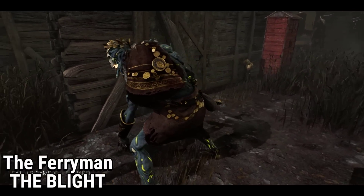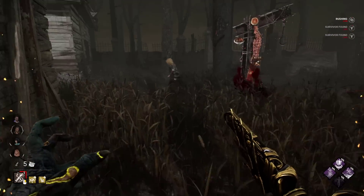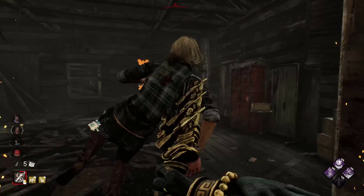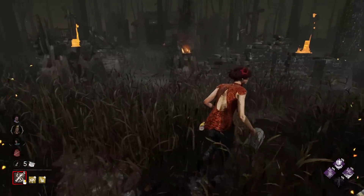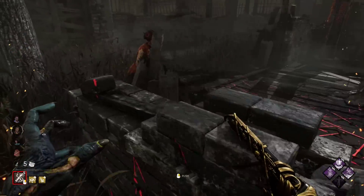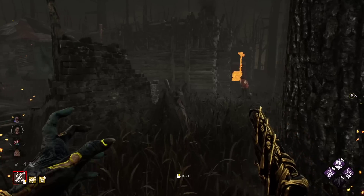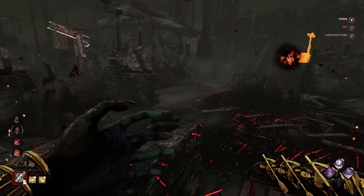The Ferryman for me is another skin that suffers the same fate as the Mordeo. Visually it is absolutely fantastic and the design is very detailed. But again, if you only have $15 to spare and knowing what the other skin he has in the store is, is it really worth it? Unlike with the Mordeo, this skin can be absolutely saved by Behavior.